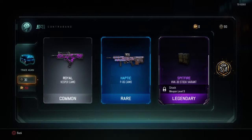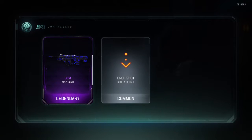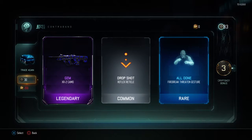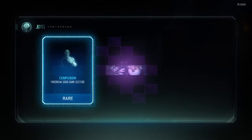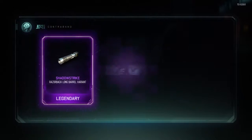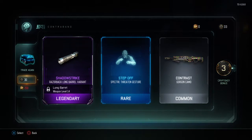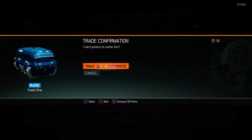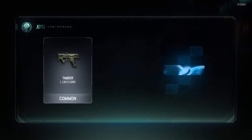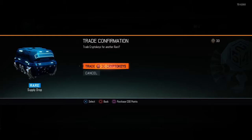Haptic for the PO6 — all right! If only it was for the SVG or Locust, that'd be even better. Gem for XR2, okay. Decent stuff. Hoping I get the RSA out of the weapon bribe — I would be content with either RSA or FAMAS, or maybe the new shotgun. I would definitely tear some stuff up with that. Haptic for VMP as well — haven't seen one of those in a while.